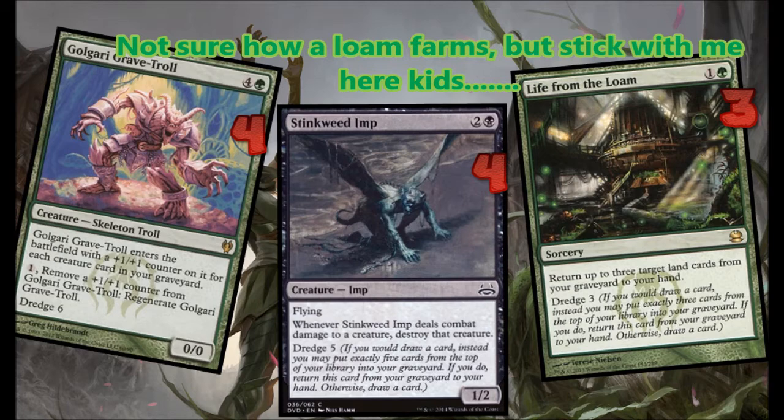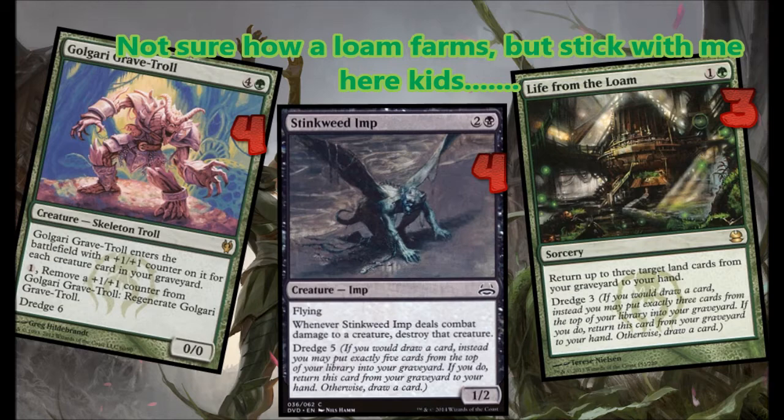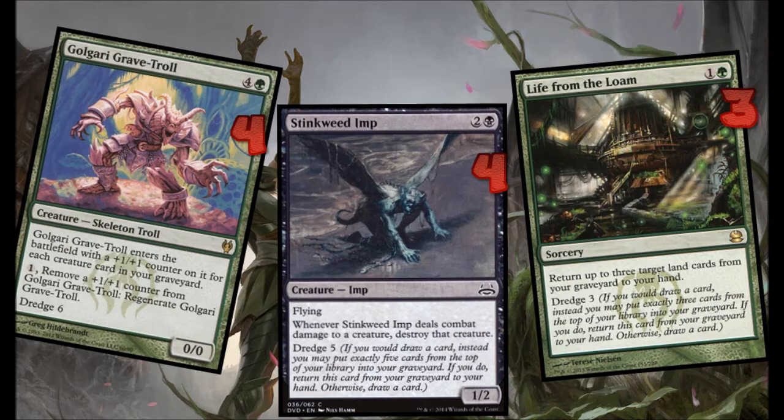Then here you got your Farmers, or I guess you could call them your Dredgers. You got Golgari Grave-Troll, Stinkweed Imp, and Life from the Loam. These grinders are going to help you put even more cards and lands into your graveyard so you can set up your sick sweet combo.